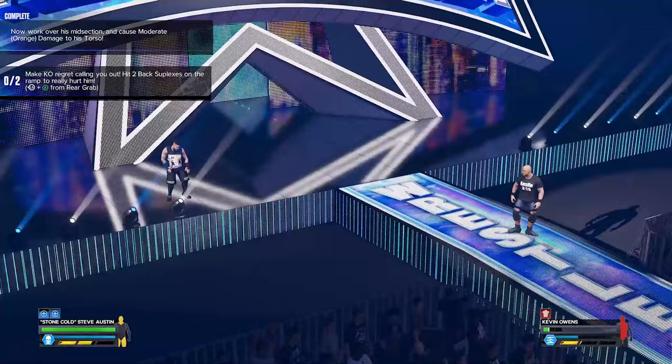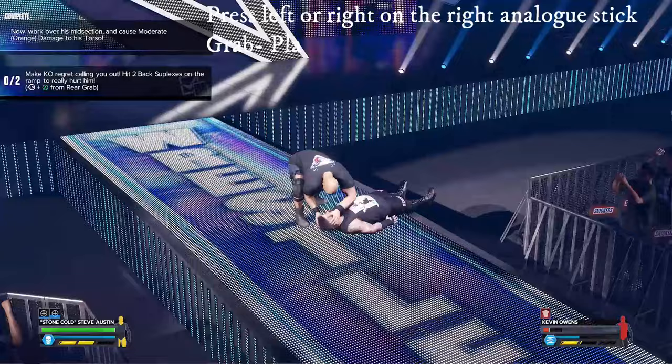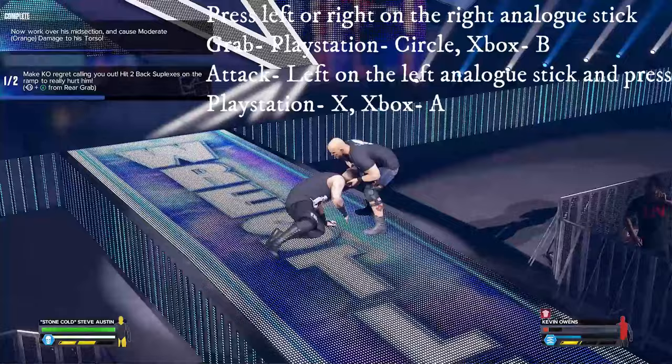The other objective is to do two back suplexes on the ramp. You start at the entrance area, and the ramp is where the wrestlers walk down to the ring — it's got WrestleMania on the floor. Walk there and lead Owens to you. When you're on the ramp, Owens needs to be rear-facing, so use left or right on the right analog stick to turn him around, then grab him, hold left on the analog stick, and press heavy attack.